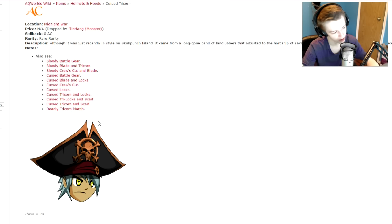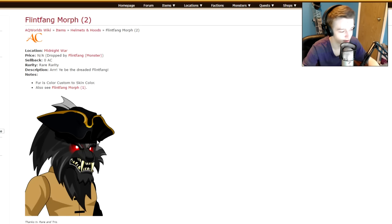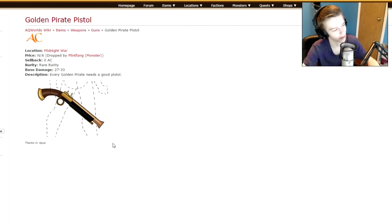A male crew cut helmet, the Cursed Locks — these are AC items. This is the weapon, the Cursed Naval Anchor — AC item. A helmet, a tricorn, the Cursed Tricorn — these are all the drops, I'm just going through the wiki pages. The Cursed Tricorn Locks, here is one version of the morph helmet, here's a fancy morph, and here's what the male version of the armor looks like. There's also a Single Golden Pirate Pistol if you want that.